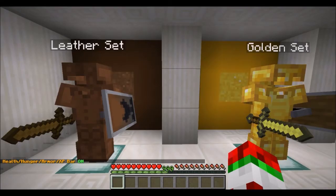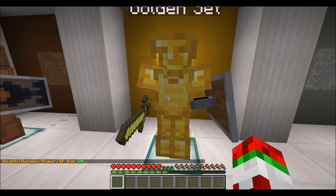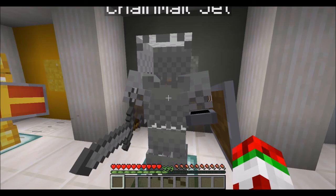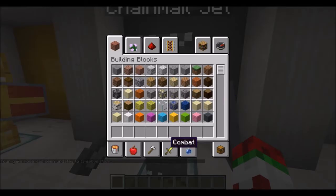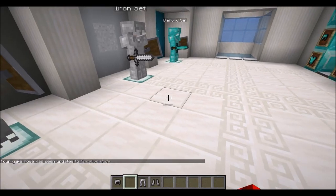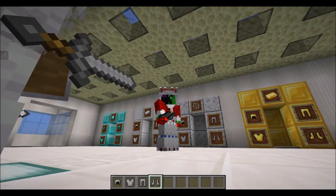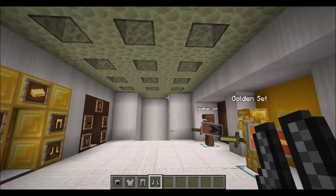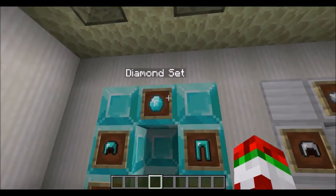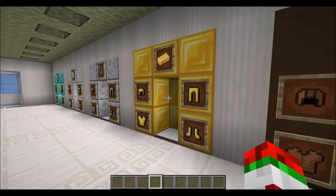Going through the armor section — don't think they've changed much. Gold armor has definitely changed, I can notice a difference there. Chainmail armor now looks really interesting — it's now not completely see-through, it has chain bits but more clustered in some areas. Diamond armor hasn't changed much. The diamond item has changed though, and so has the iron ingot and the gold ingot — that's pretty cool.